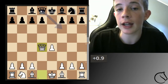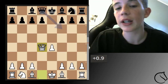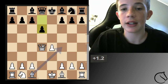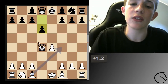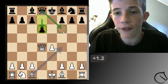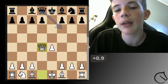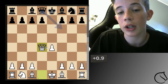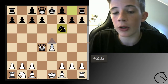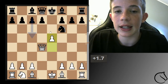Today we're looking at the Scottish trade variation again, but this time we're not going to look at queen develops to f6. We're rather going to look at pawn to d6. What is special about pawn d6 — and not the same as queen f6 — is that you're not trying to trade off queens, and you're letting me stay with a really strong queen in the center.